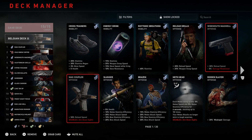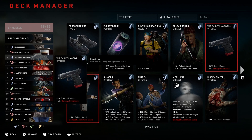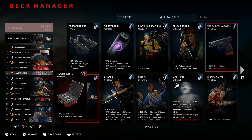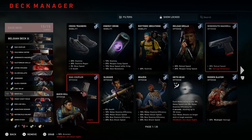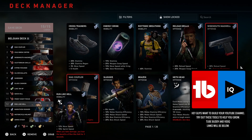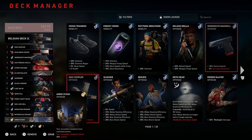We're going to be going with the Belgian deck build: mag coupler, cold brew coffee, wide mouth magwell, scatter gun skills, hyper focus, silver bullets, shredder, glass cannon, line them up, quick kill, front sight focus, run like hell, marathon runner, motorcycle helmet, and ammo stash.